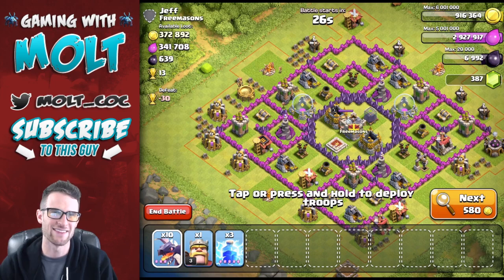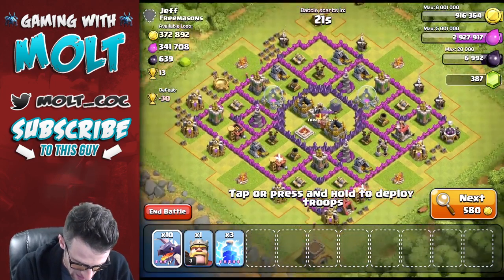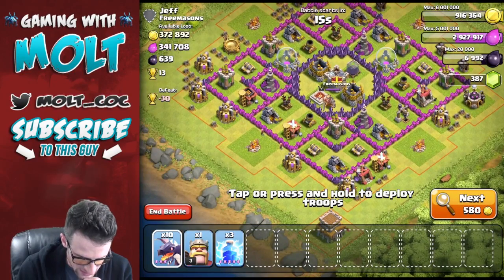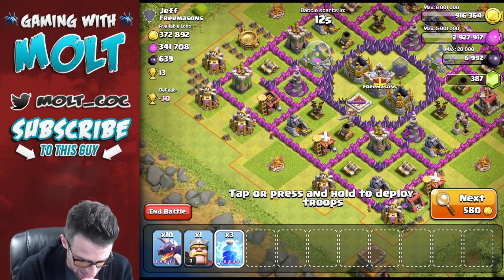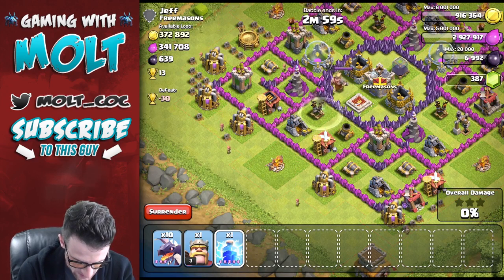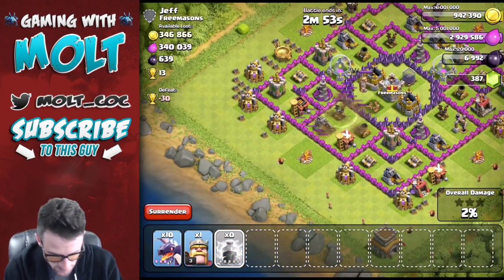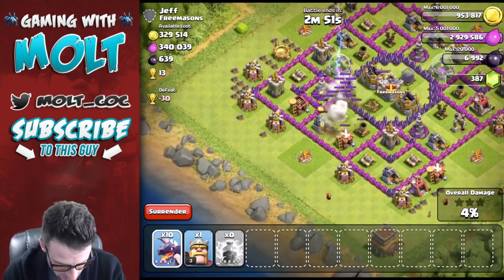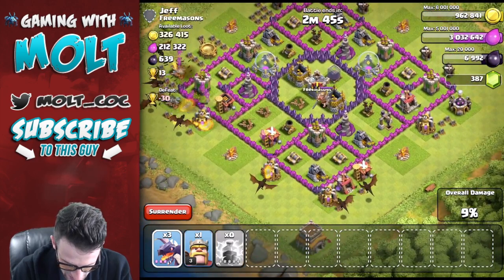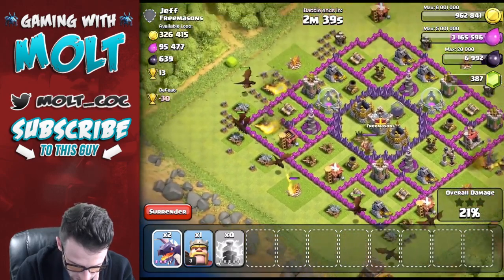Alright guys, would you look at this! This is a freaking amazing find up here. We had to take out an air defense and you can see most of these resources are in the mines and pumps on the outside. We're gonna go ahead and take out this air defense right here — two doesn't do it, so we'll drop that other one down, and we are just going to start spreading out our dragons all along down here. Let's get one on that as well.